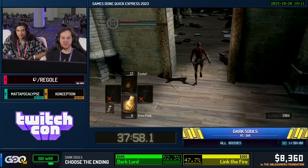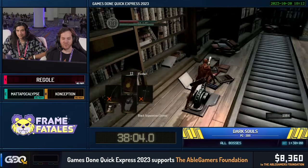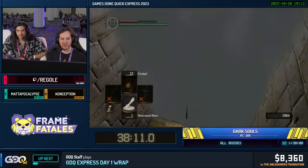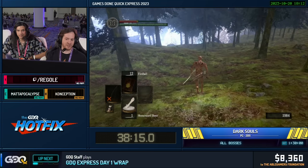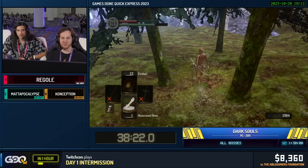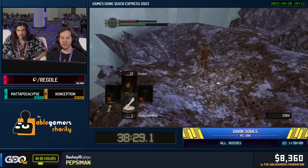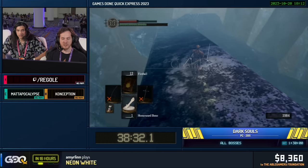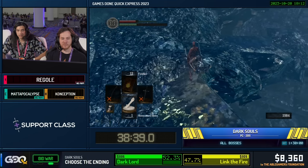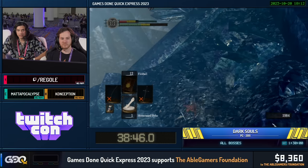Now we're on our way to Seath and going through the Crystal Caves. This is probably the worst place in the run to die. There's normally a skip called a Slope Quit Out here which saves like 15-20 seconds in game time, but doesn't save a lot of RTA and is extremely difficult — you could mess up and die and have to redo all that. So we're not doing that. We're just going to go through like people used to do back in the day.